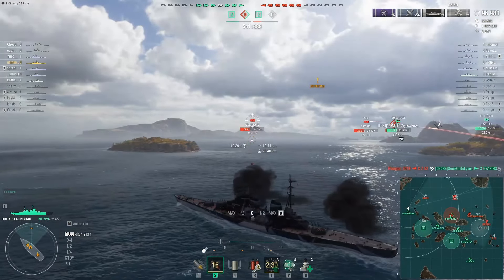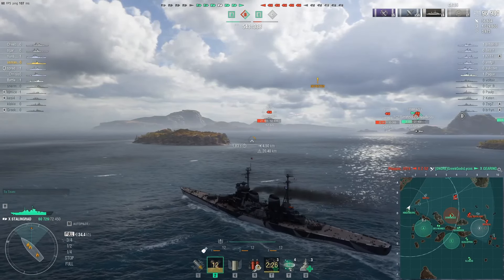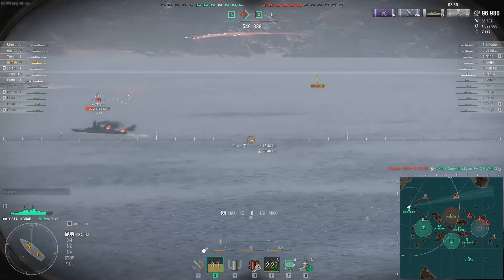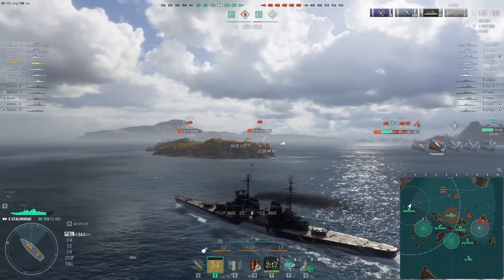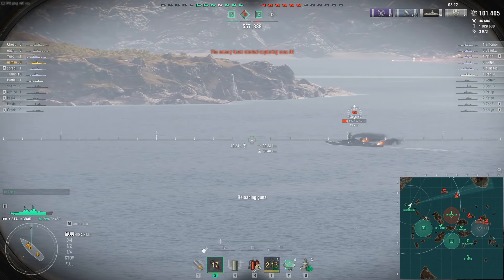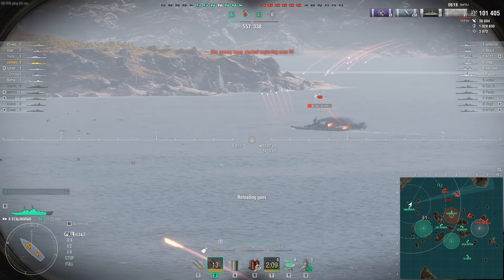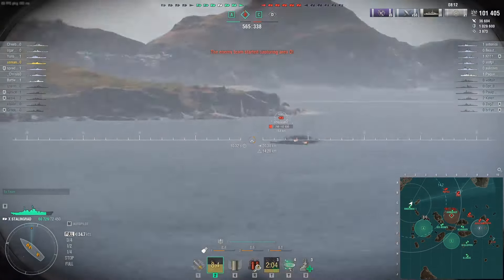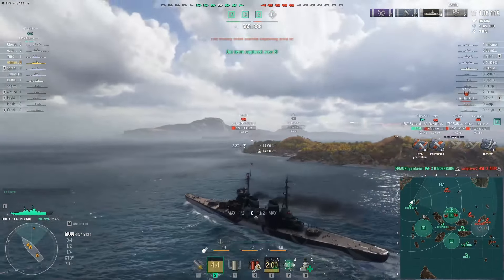I'll shoot the Aegir again since I have nothing else to shoot. I don't know where the Napoli is — maybe he's just disengaging. Two penetrations again — nice. I shoot the Aegir again, I think I just mismeasured the angle slightly, but I'm still going to get some damage. He's at 300 HP and is being burned down to death.